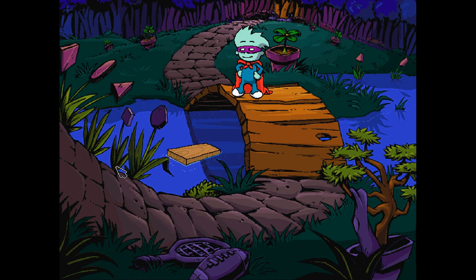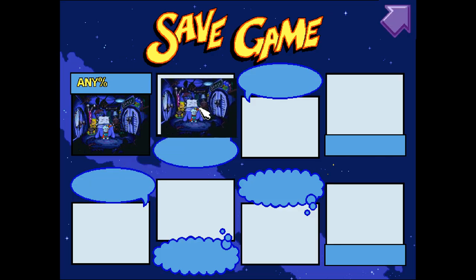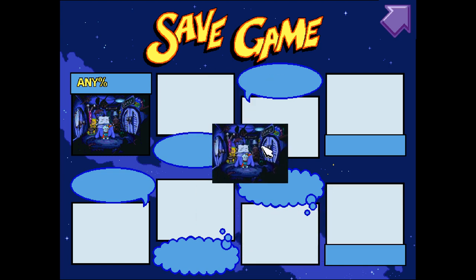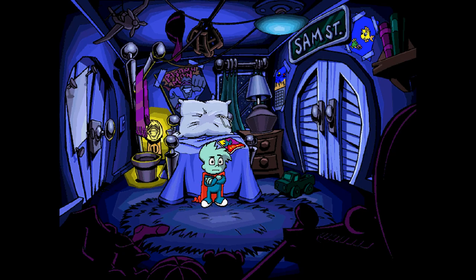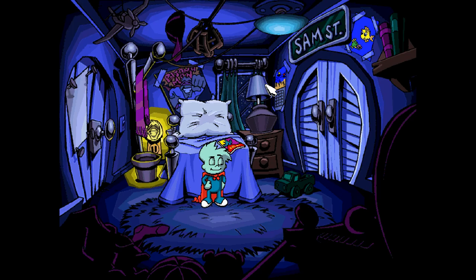Now let's cover getting a save file. You want to save your game before you try to get the file. Hit S to bring up the save game menu. You can title it whatever you want — I usually title mine 'any percent' because that's the category I run. Hit enter, and if the file isn't good, hit F8, hit yes, save again and hope for better luck.